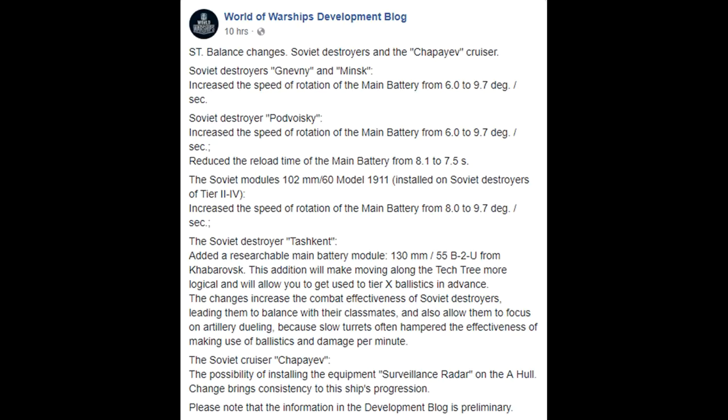Soviet destroyer the Tashkent, a ship I've been playing a lot recently, is the tier 9 torpedo boat. You have three sets of 8-kilometer torps that reload very quickly. It's getting modules from the Khabarovsk edition, which will make moving along the tech tree more logical — because it was kind of weird going from this torpedo boat to the Khabarovsk. The changes increase the combat effectiveness of the Soviet destroyers, leading them to better balance with their classmates.